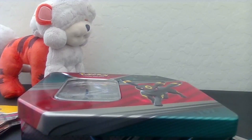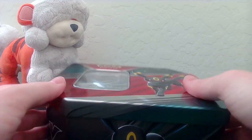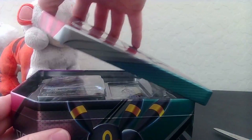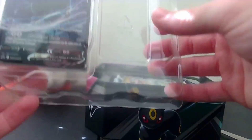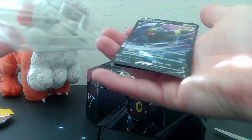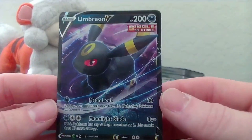Alrighty, we're gonna go ahead and get just a look at all these and then open up the Evolving Skies packs. So I got a nice little Umbreon tin right here - there we go - go ahead and pop this open, set that to the side. And then we got some... looks like Brilliant Stars maybe. Go ahead and pull this guy out of here. Forgot it comes with a code card.